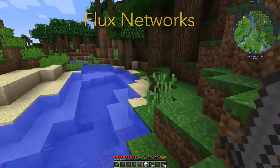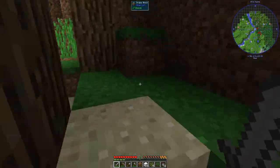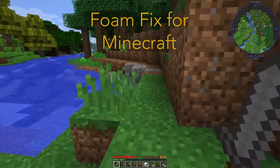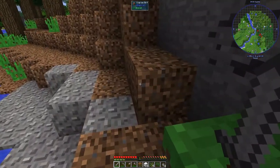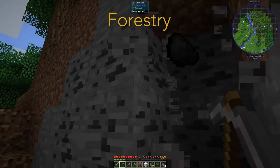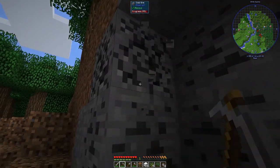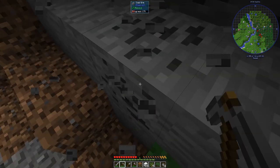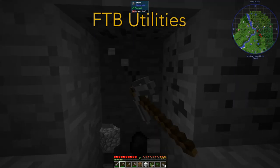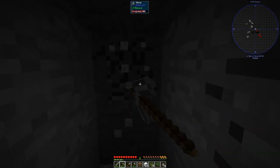Fence Jumper allows players to jump over fences but not NPCs. Flux Networks adds wireless energy distribution and transportation. Foam Fix for Minecraft adds optimization and performance improvements to the original game. Forestry is a very large and old mod that adds a variety of energy-producing blocks, farms, trees, bees, and more. FTB Utilities adds world changes to your server or single-player games such as chunk loading and zone claiming.